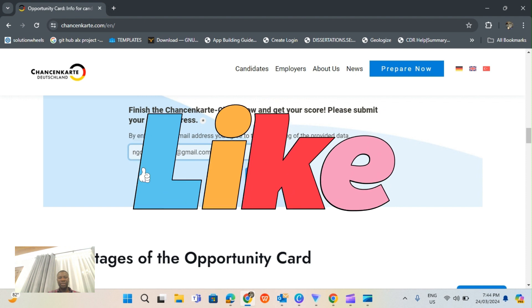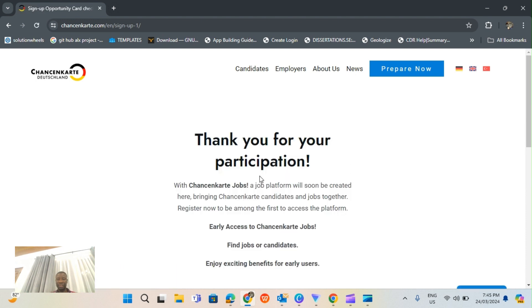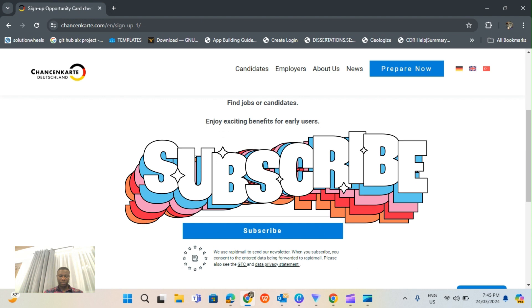Congratulations - your answers add up to seven points, which probably qualifies you for the Opportunity Card. You need at least six points, so with seven points you are qualified. Hit 'Take the Next Step.' You can subscribe to find a job or find job candidates and enjoy exciting benefits for early users. You can fill out this form.